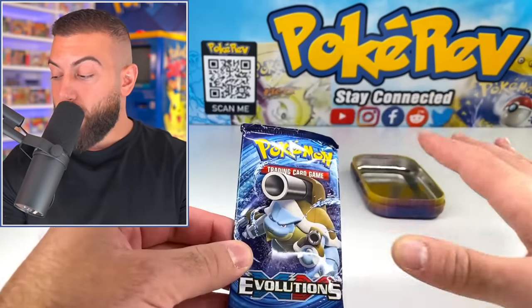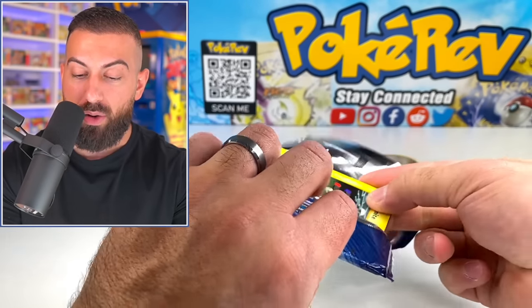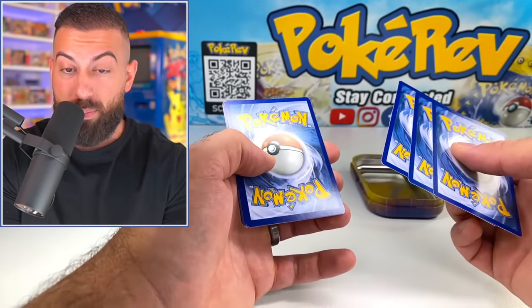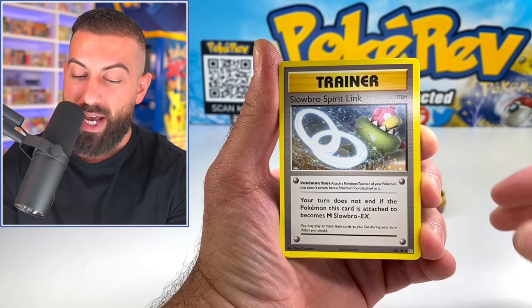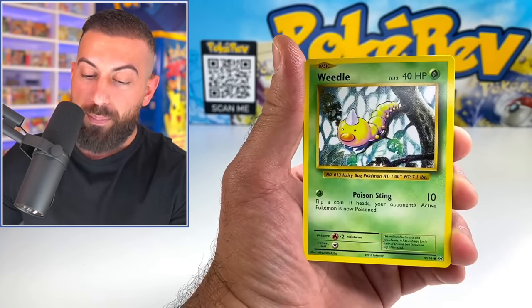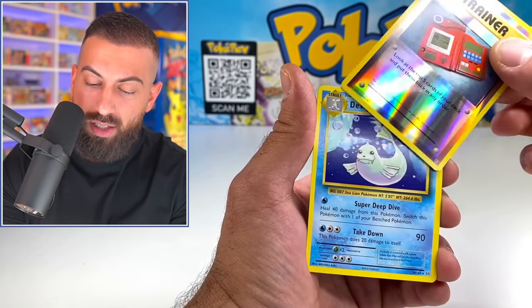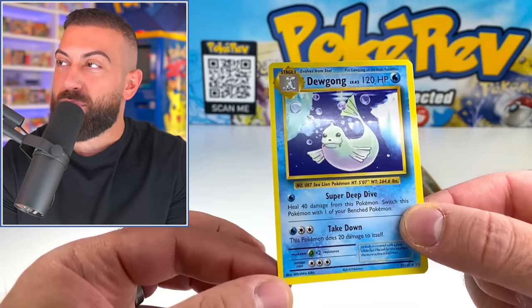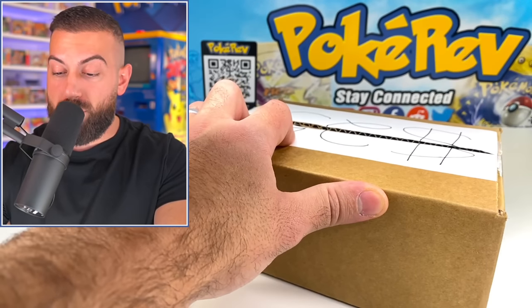Next up we have Evolutions, which has some crazy potential — the pull rates are usually really nice. Let's see what our Evolutions pack has. We've got a Nidorino, Spirit Link, Pokedex, Magnemite, Pikachu, Machop, Weedle — those OG Gen 1 Pokemon. The rare is going to be a Dugong. Why do they have to put Dugong in as a rare? But if you guys are enjoying this series, make sure you smash that like button, subscribe if you're brand new, and turn on notifications.